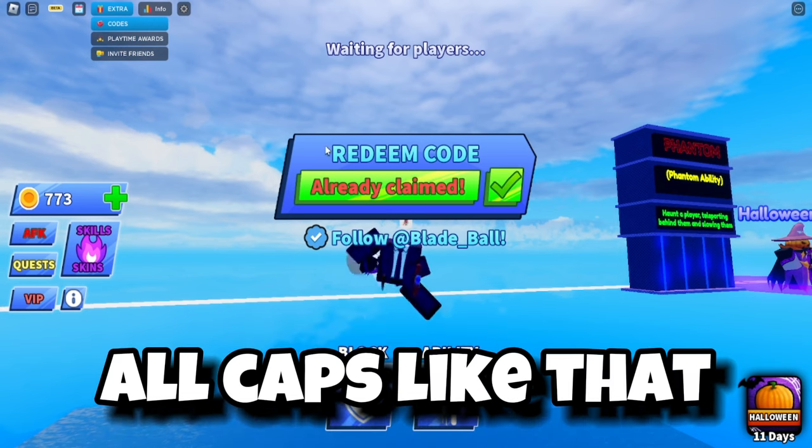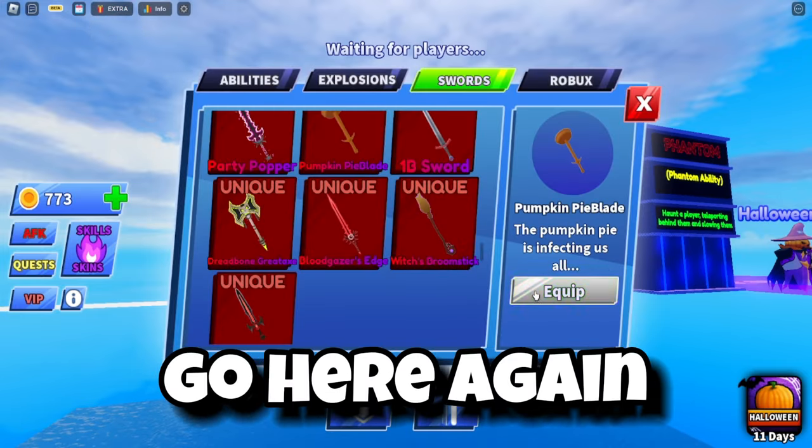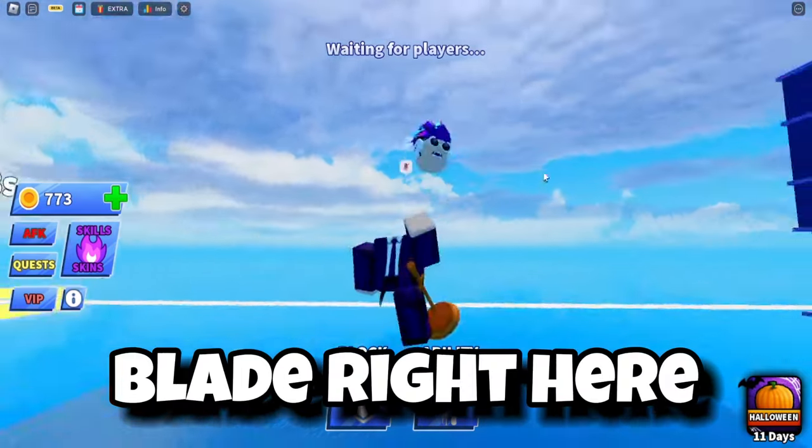The next code is 'HALLOWEEN' — all caps. Once you enter this code, it will give you a Pumpkin Blade, which you can find in the swords section right here.